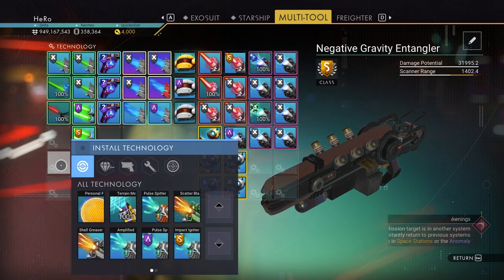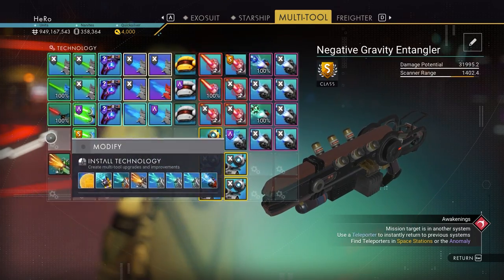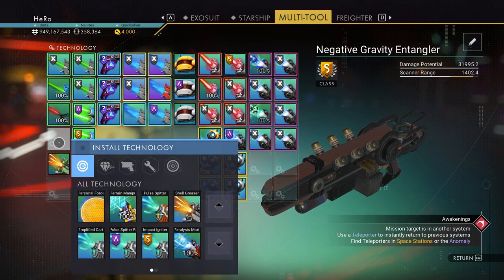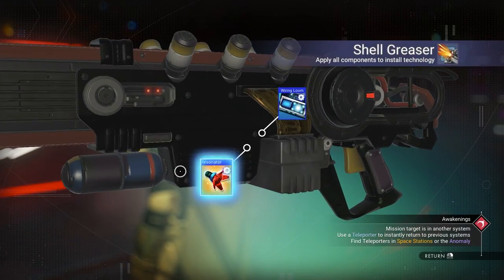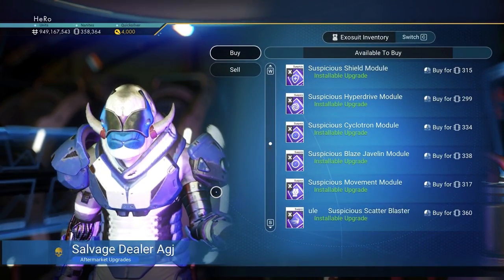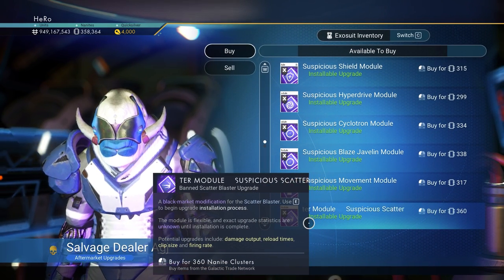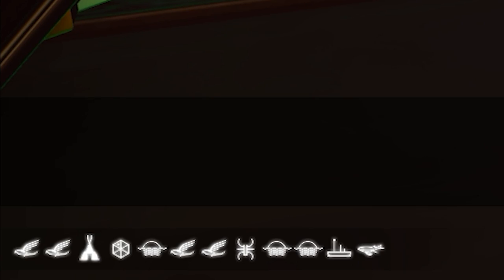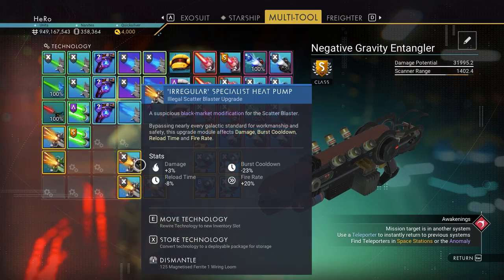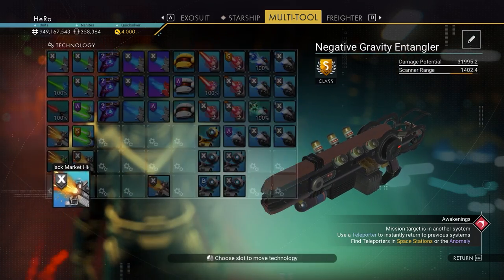We need to install the Scatter Blaster here. Let's install it. And above the scatter blaster, we need to install the Shell Grease upgrade. Now we need upgrades for the scatter blaster — this guy here sells an illegal scatter blaster module. That's the glyph for it. I got three scatter blaster upgrades. We need to move them into position.